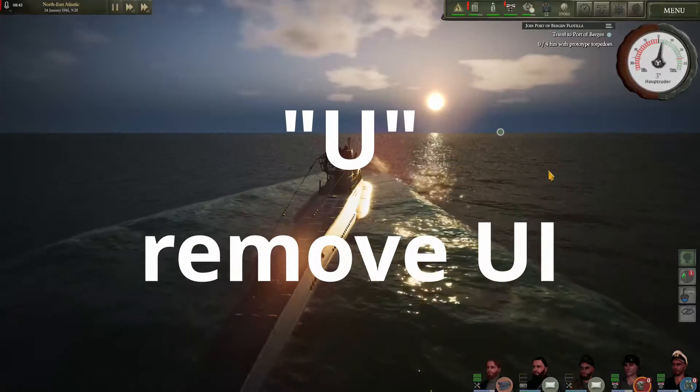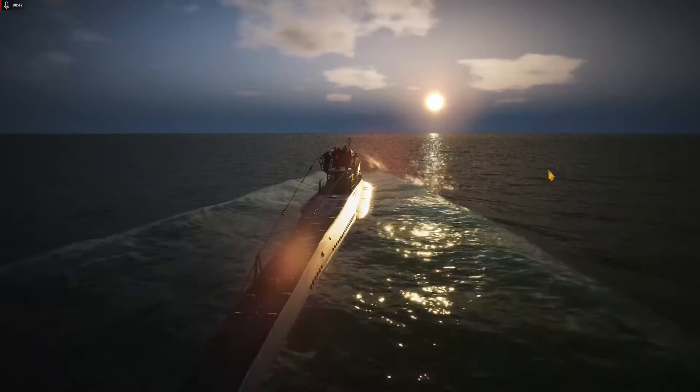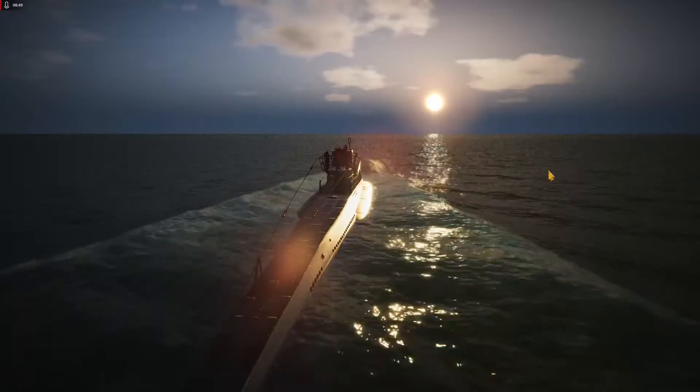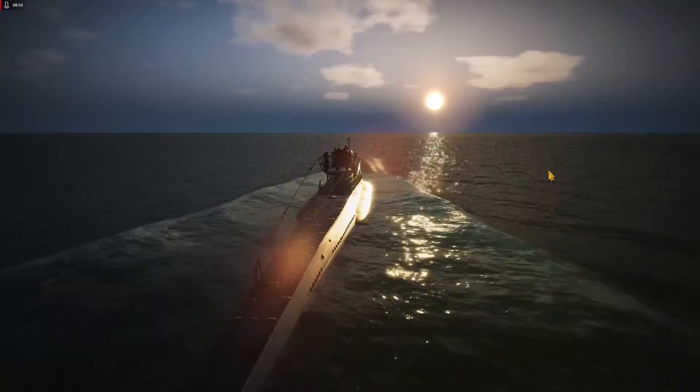Pressing the U key will remove the user interface, giving you ample opportunity for excellent screenshots. Hitting the U key again will return it.